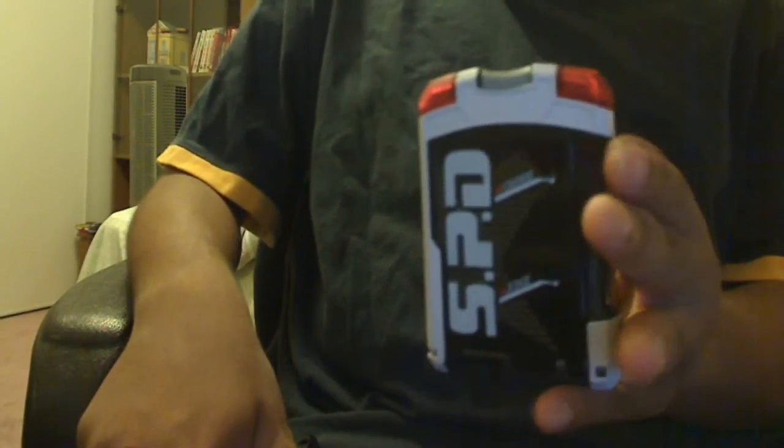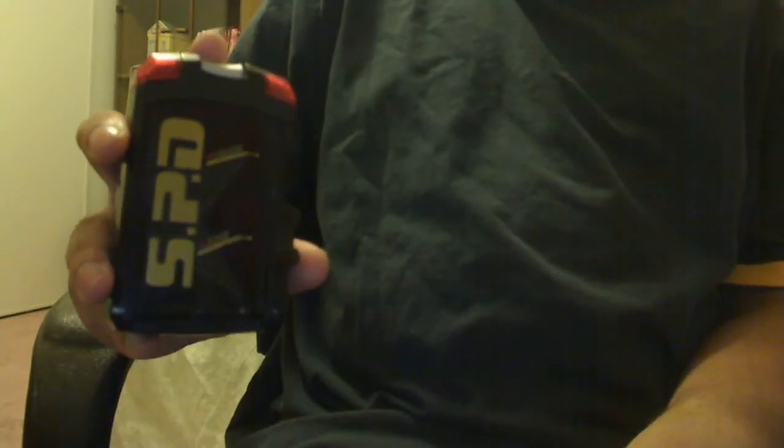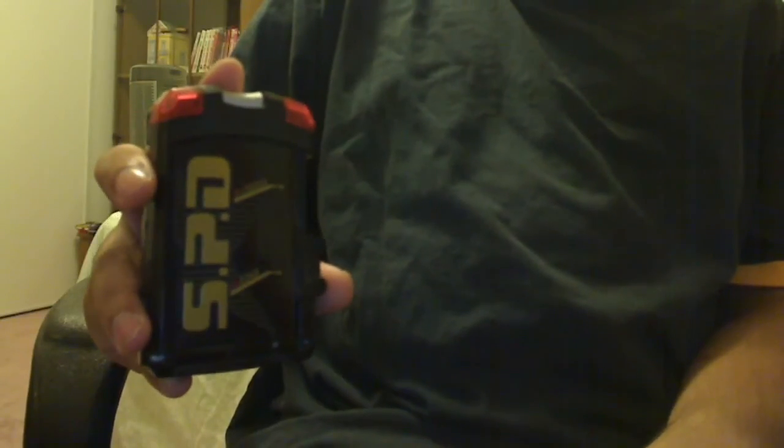This morpher, the Delta Morpher, was used by the five SPD Rangers — pink, yellow, blue, green, and red. While this morpher, known as the Patrol Morpher — Japanese version called the Master License — was used by Doggy Kruger, I believe his name was, and Shadow Ranger, to change into Shadow Ranger.